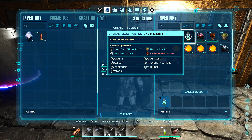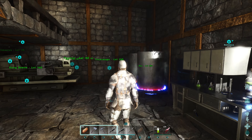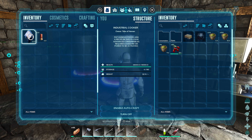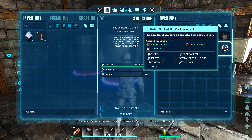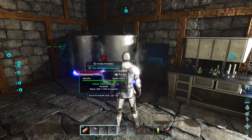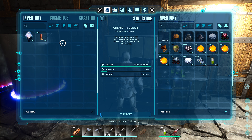We'll switch that on and make some of that - we seem to be able to make much more. Let's see what we can make in here. We can make some more brew, which will heal us a bit, and some more antidote as well.